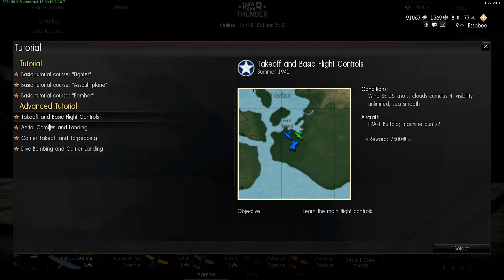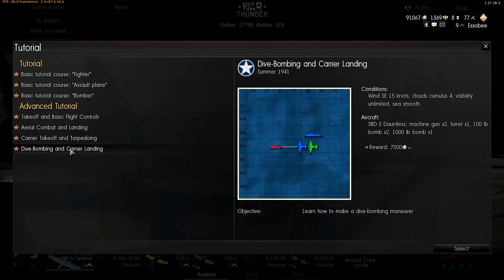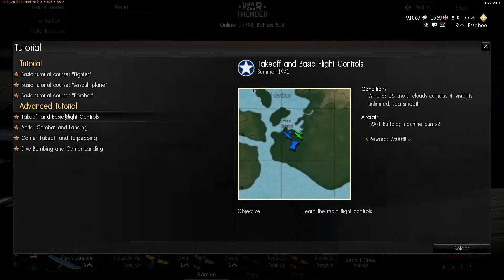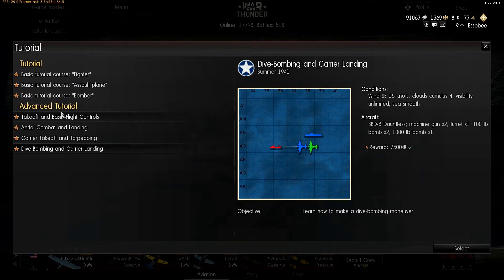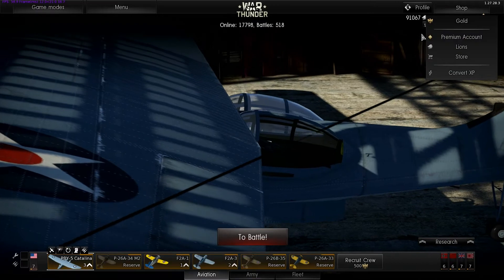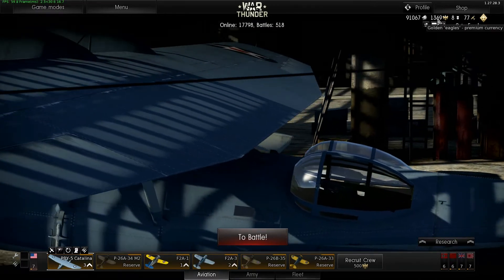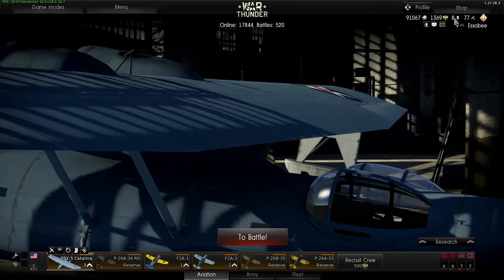The advanced tutorials give you Silver Lions, which is the currency you get from playing the game. You'll get 30,000 Golden Lions for completing all of them. I'd recommend doing it — it doesn't take long, you get a reward for it, and it teaches you a few things. Carrier landing and dive bombing being the penultimate lesson, which is probably the most difficult thing you'll learn. Up here you'll see where your Silver Lions and Golden Eagles are, then medals — stuff you earn in game kind of like achievements.